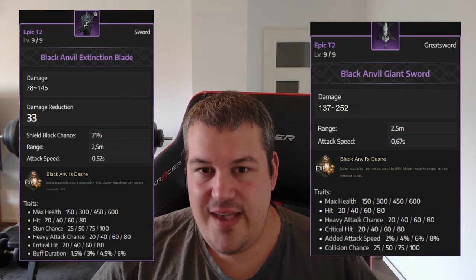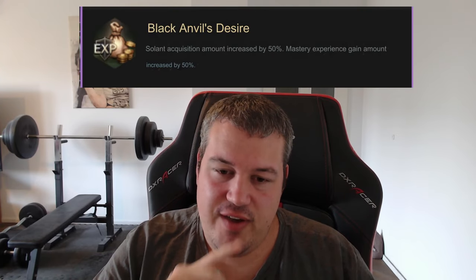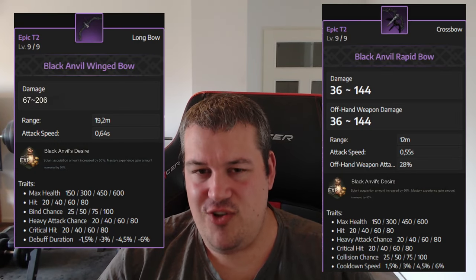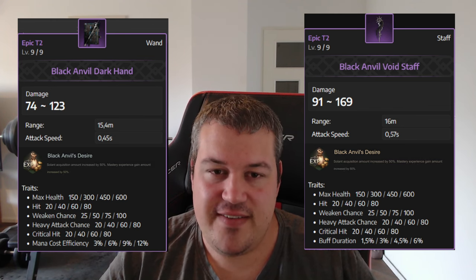What all weapons have in common is the Black Anvil version — you can craft that one in game and it will give you 50% solent and 50% mastery increase for your weapons. It's great for leveling up weapons to max mastery and especially good for farming solent, which is the biggest bottleneck in the end game for upgrading. These are probably best in slot for farming your abyssal contract tokens.